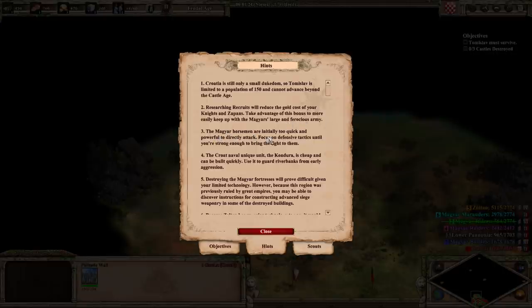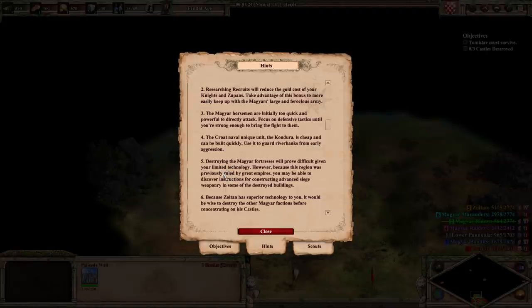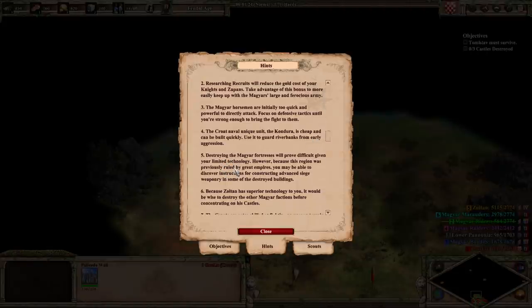Researching recruits will reduce the cost of your knights and Zupans. Take advantage of this bonus to more easily keep up with the Magyar's large and ferocious army. The Magyar horsemen are initially too quick and powerful to directly attack — focus on defensive tactics until you're strong enough to bring the fight to them. The Kroat naval unit, the Kondura, is cheap and can be built quickly; use it to guard riverbanks from early aggression. Destroying Magyar fortresses will prove difficult given your limited technology. However, because this region was previously ruled by great empires, you may be able to discover instructions for constructing advanced siege weaponry in some of the destroyed buildings.